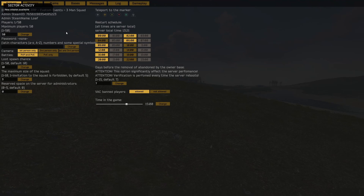First, the server tab shows us the admin name, ID of the server, admin's team name — which is Loaf in this case — maximum amount of players, which is 50, and a password to protect your server if you don't want it public. Loot spawn chance goes from 10 to 50, where 10 is 1x and 50 is 5x. Maximum size of a squad for our server is 3, and it can go from 1 to 10. Reserved spaces on the server for administrators is 0 for us, but can go up to 5.